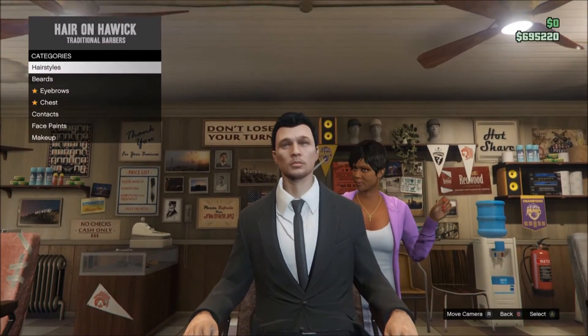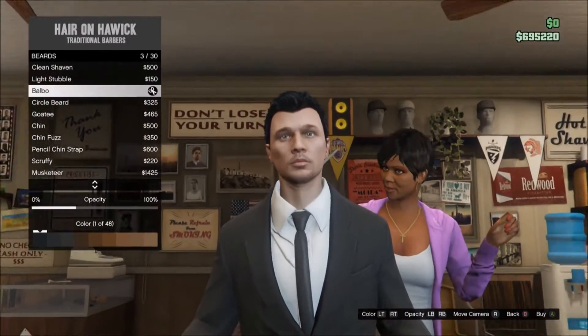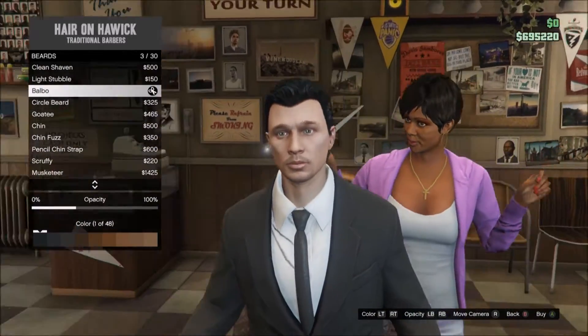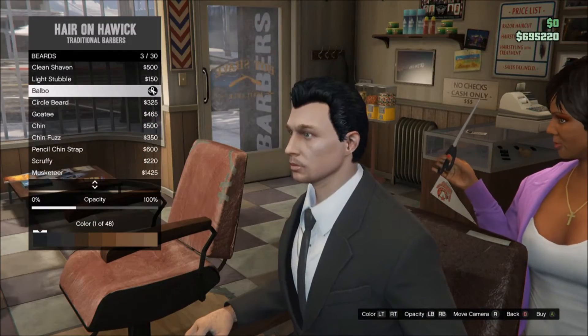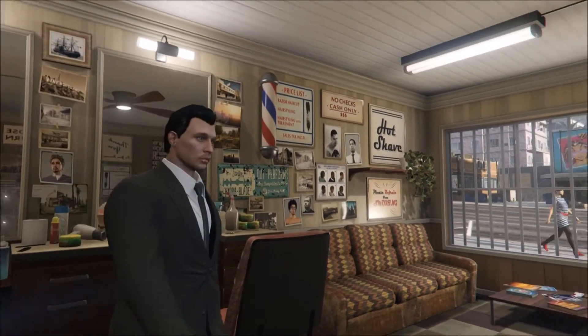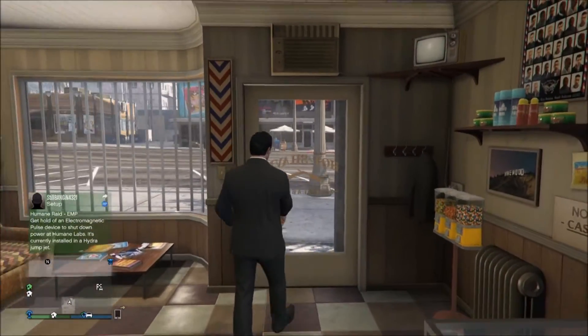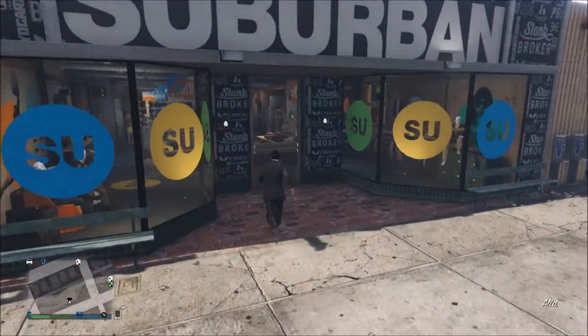So first we're going to go to haircuts and go for the short brush at colour 1. Then for the beard, go for the balbo at colour 1. Make sure the opacity is about halfway to the left, because he has a stubbly beard and moustache that's quite light — you can barely even see it.